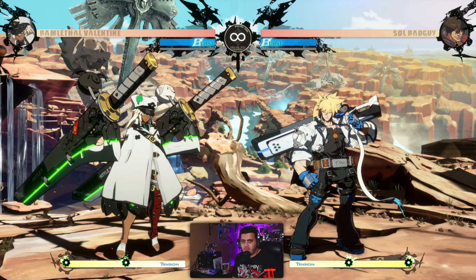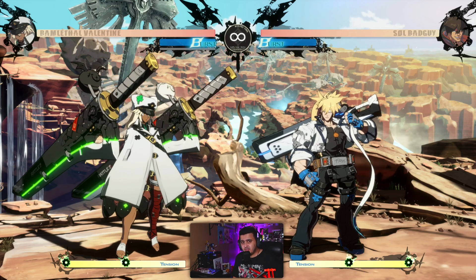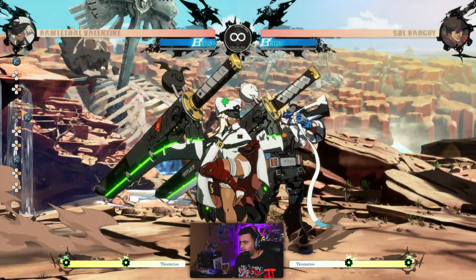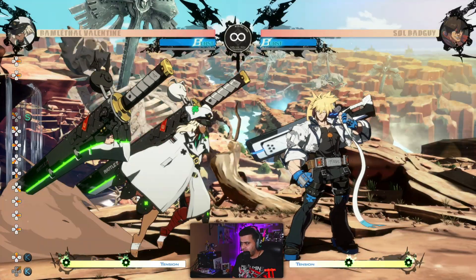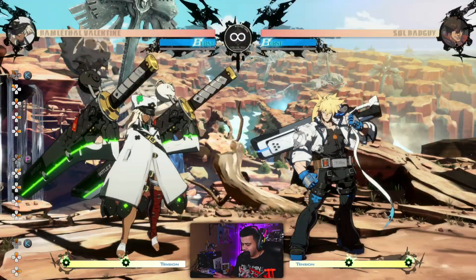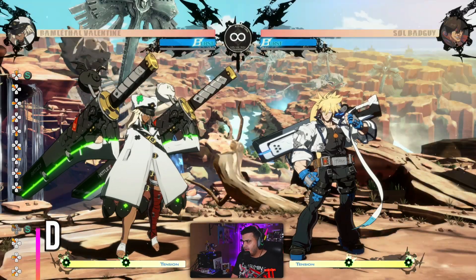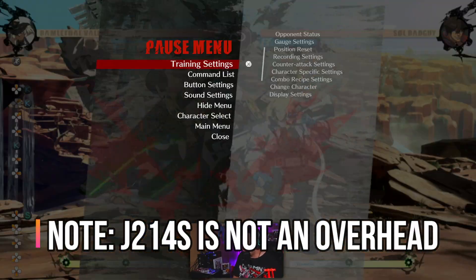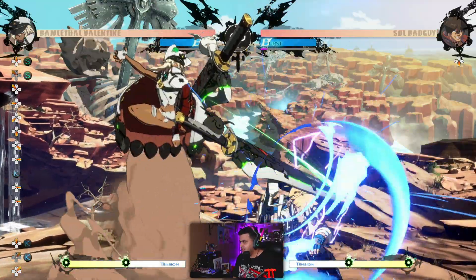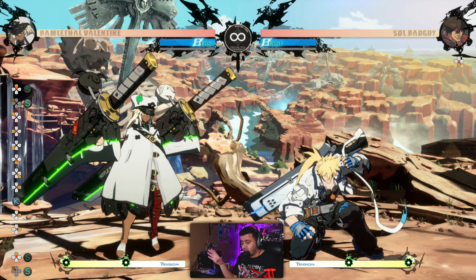I feel like the strength of this move lies in pressure and mix-up, because there are some really nasty things you can do with it — I'll show you a throw 50-50 you can pull off. This move solves a big problem in Ramlethal's pressure, especially mid-screen and in the corner: 5K doesn't hit crouching opponents, but this move will. Even though Jump K is a 7-frame startup attack, this move is still 12 frames, which is still relatively fast. So it can hit the opponent even when crouching, and the real strength comes when you have RC.